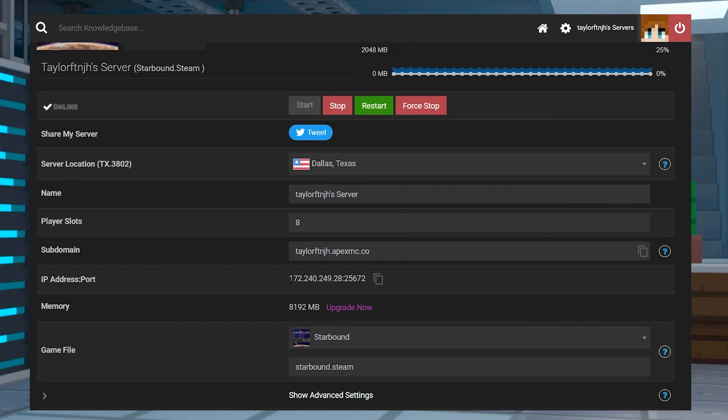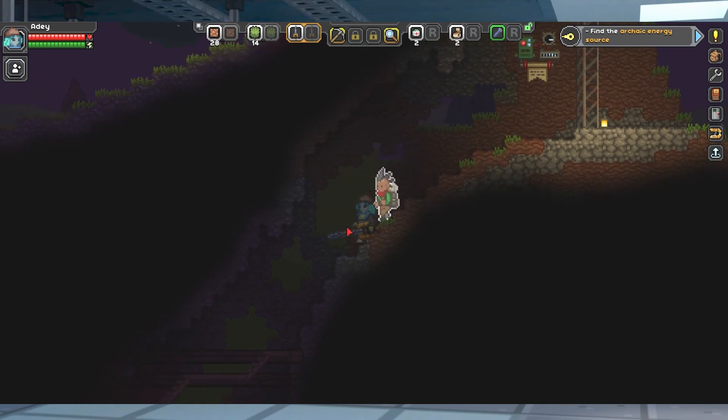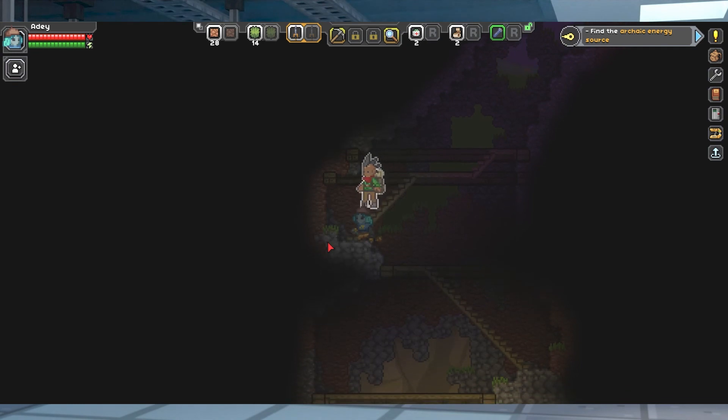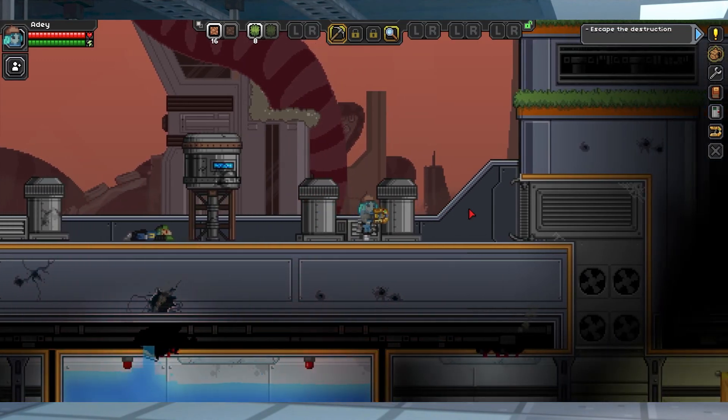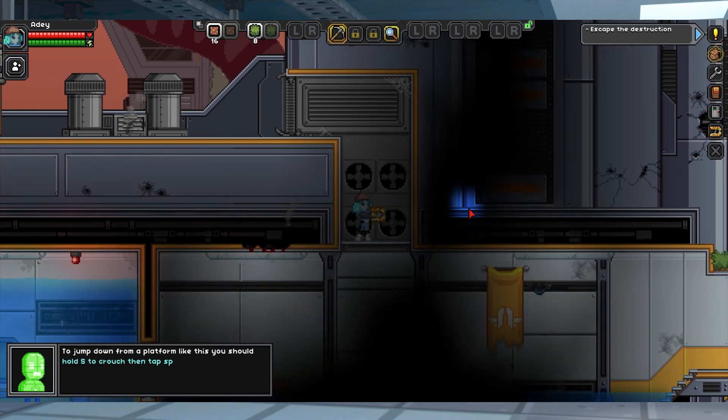As long as you have the server's IP address, joining a Starbound game is super easy. Playing on a server gives you the chance to play with your friends or other players, giving a whole new experience to the game. So start exploring and build up your world. That's all for this one, gamers. As always, I hope you have lots of fun.